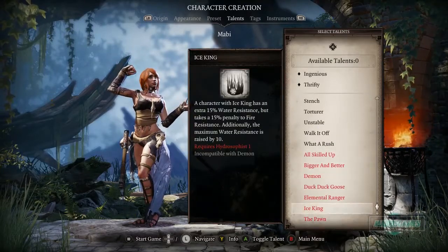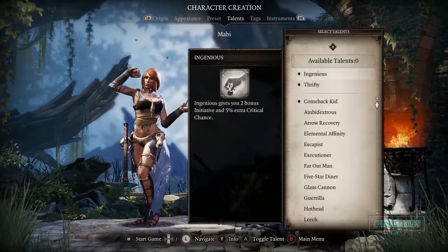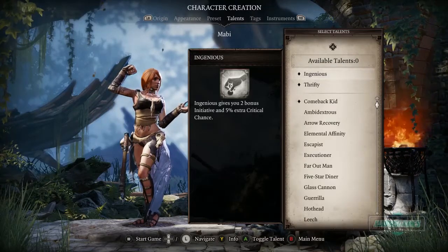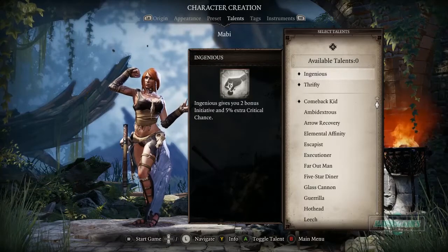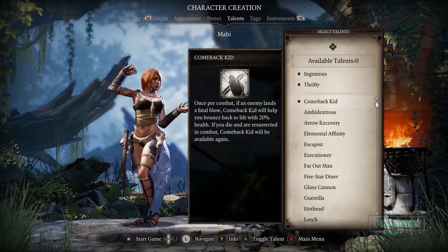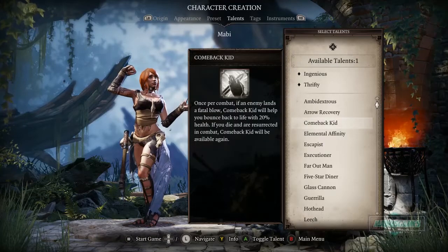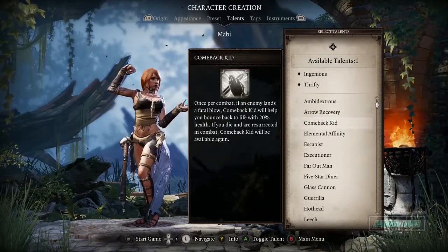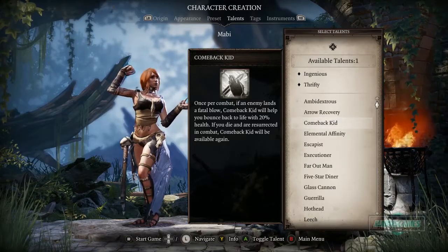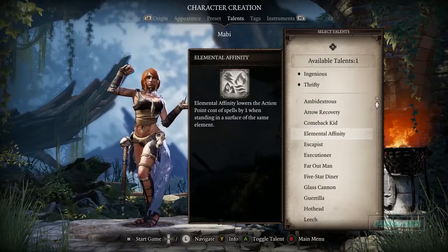Some require Level 2 or Huntsman, so those aren't available yet. The one we're given at the start gives two bonus initiative and five percent extra critical chance — that's not bad. Thrifty gives plus one to bartering so we'll be good at buying and selling. There's also Comeback Kid: once per combat, if an enemy lands a fatal blow you bounce back with 20% health.